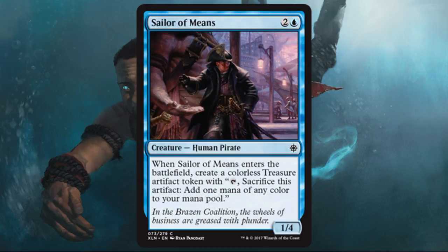Sailor of Means — this is a good blocker. Even if you don't care about the treasure tokens in your build, I'm happy to grab this as a 1/4 blocker if I'm trying to slow down the game, or I might side it in against an aggressive build. It's especially good if you care about treasure tokens.